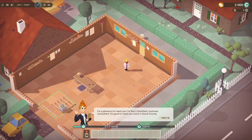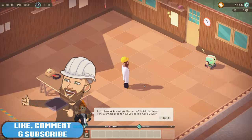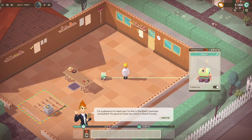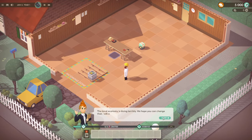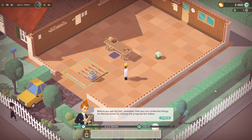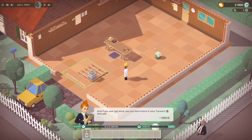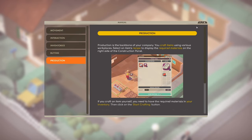A pleasure to meet you, I'm Kerry Goldfield, business consultant. It's good to have you back in Good County. We can walk around and zoom in and out — that's really cool. We can change the companion's name and behavior, get him to follow us or not. Remember you can review things by clicking the progress bar below, and if you get stuck, use the Tycoon's Manual — interaction, inventory, buying, production.